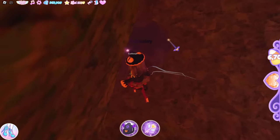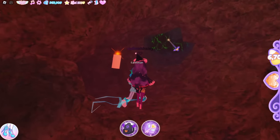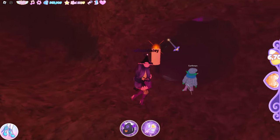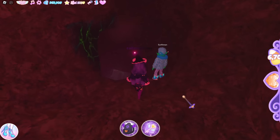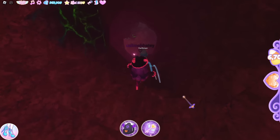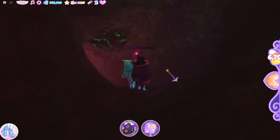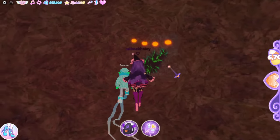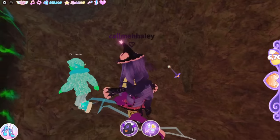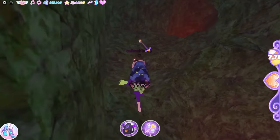Take the pumpkin string lights path. There's a candle and you can see a chest up there — but we're not going to that chest yet. Continue further down the path. You should see more pumpkin string lights and the spiky thing right here.